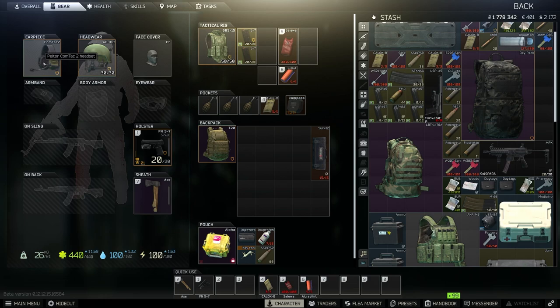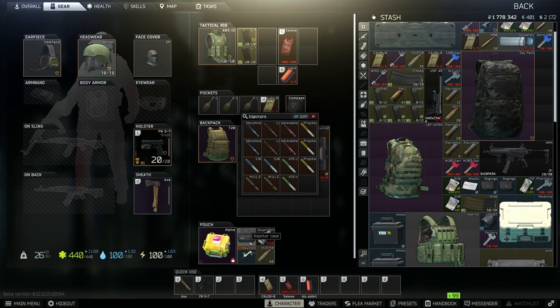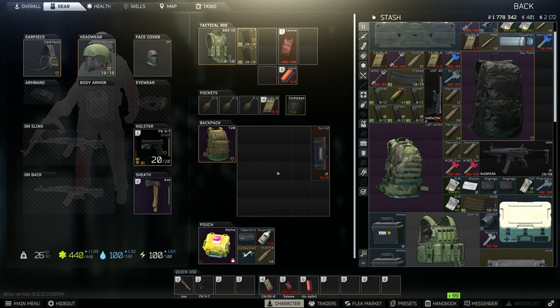There is nothing else you need from this point going forth. You can obviously empty your alpha container if you want, but I'm keeping my key tool so I can chuck in any special keys. If you have any special injectors or stims, you can put them in here too. These are things you can do on the go to get upgrades you need for future builds. This is an easy way to fuel your economy and just keep on playing the game.